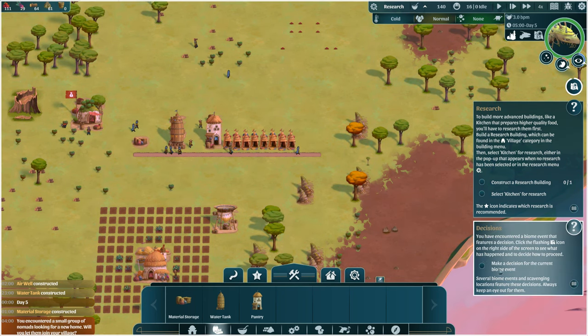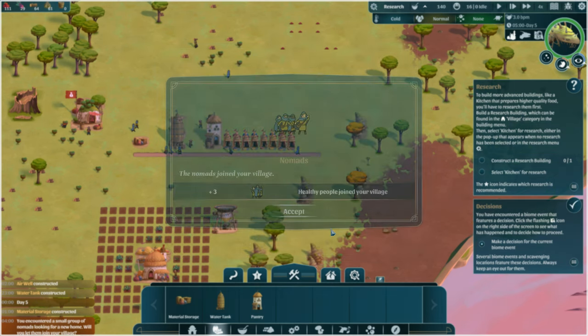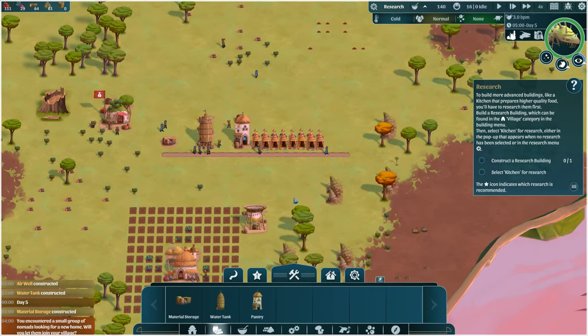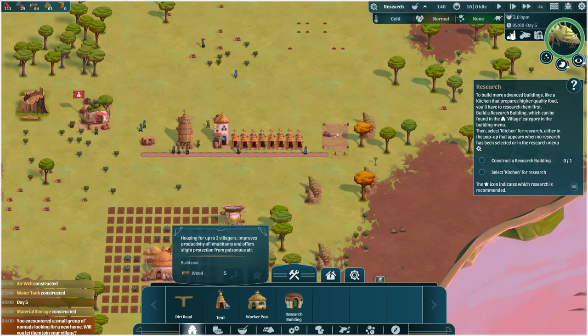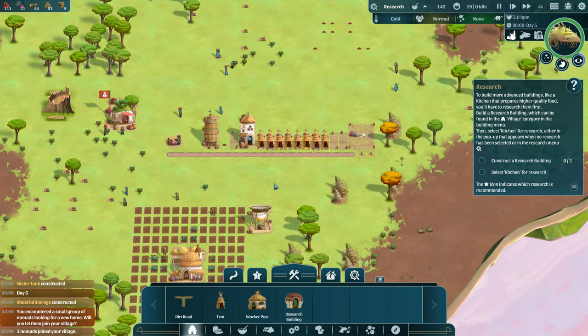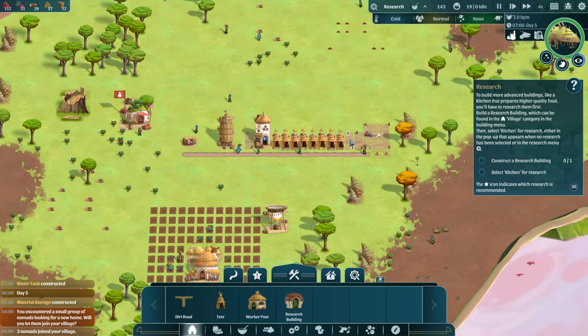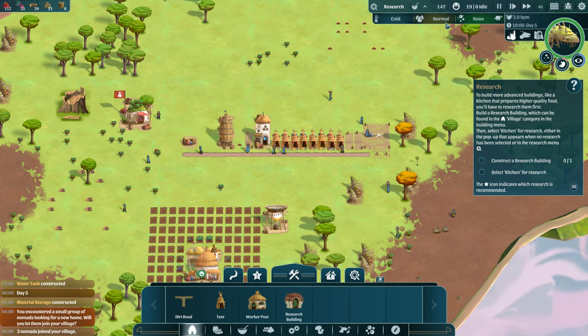Construct a research building — wait, we have a biome event first. We encountered a small group of nomads looking for a new home — will we let them join? Yeah, we'll pick them up. Three healthy people joined our group. Now we'll build the research building at the end here. We need to build more tents — let's do that. With ten tents holding two beds each we should have eleven beds, which is enough for everyone. Good.